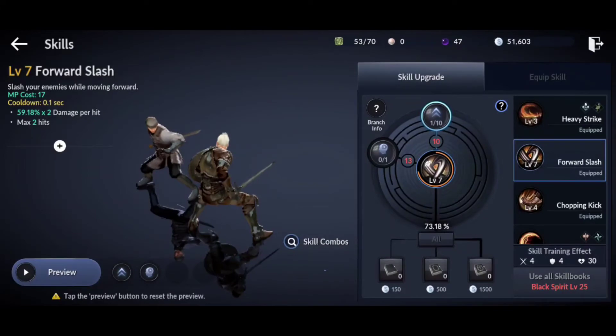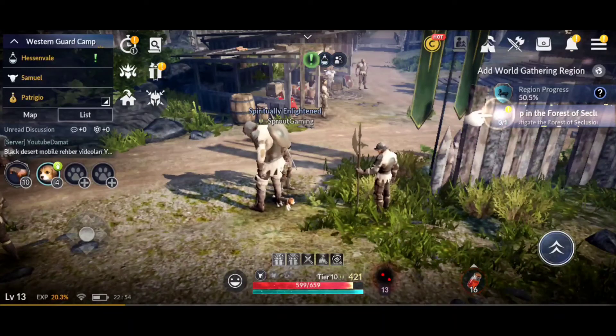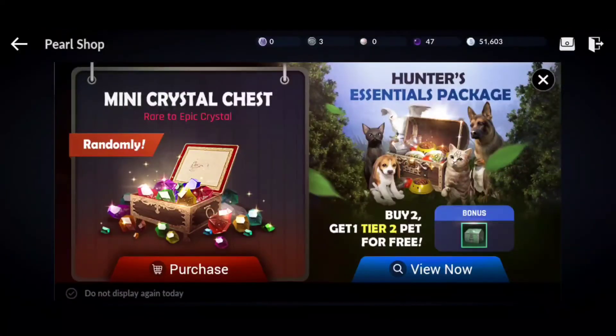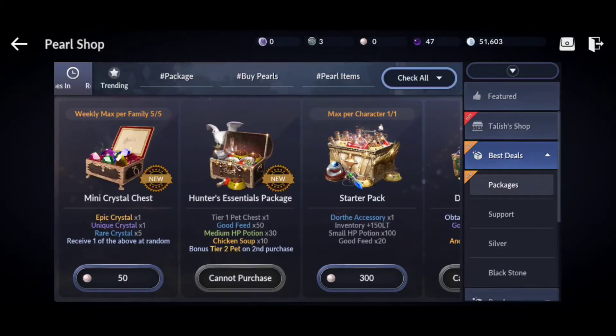And that's how you get your skills to higher levels and do a lot more damage. Now if you go to the shop, you can actually buy them in the starter packs and stuff.